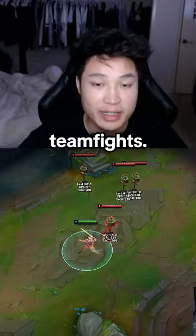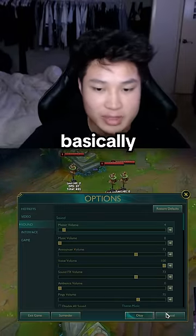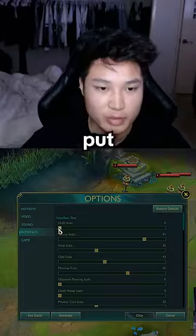Definitely cap your frames — in team fights your frames are going to drop a lot. Absolutely no music volume and no voice volume. Voice volume is basically the voice quotes.